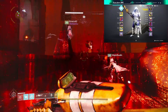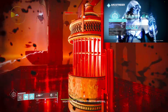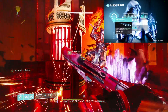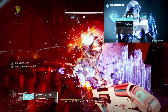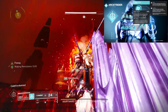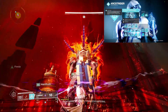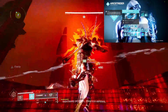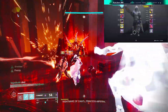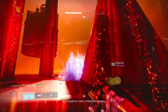It's a very strong hunter build especially for end game — you can pretty much do most things. I have Gathering Storm as my super. For abilities I have Marksman's Dodge, Triple Jump, Combination Blow and Skip Grenade — make sure you have the Skip Grenade selected. For aspects I have Lethal Current and Flow State. For fragments we have Spark of Resistance, Spark of Discharge, Spark of Shock, and Spark of Ions — that's all the fragments you need for this build. Let me know what you guys think — it's absolutely amazing.